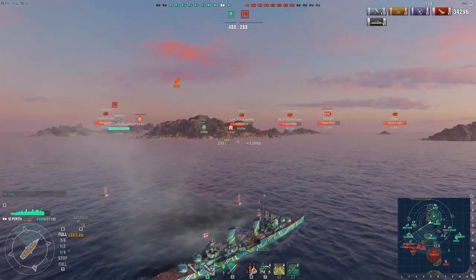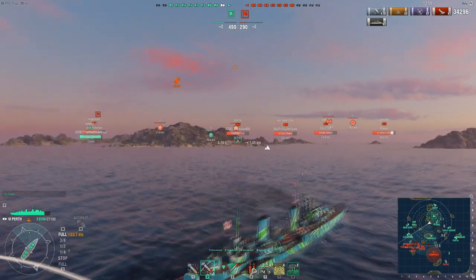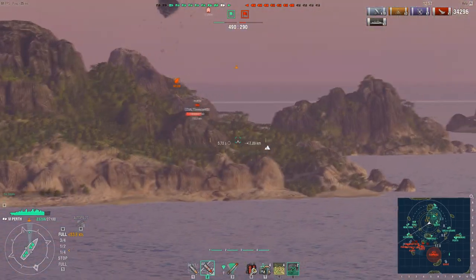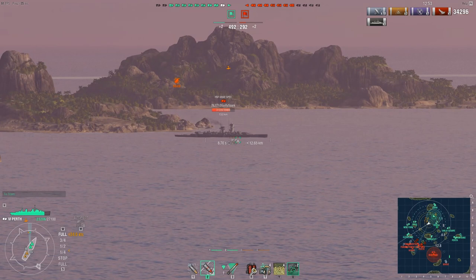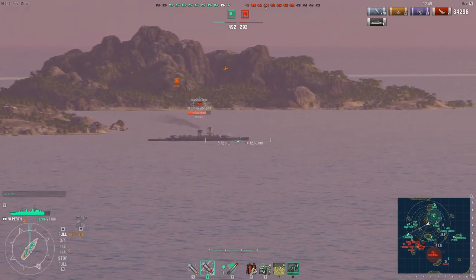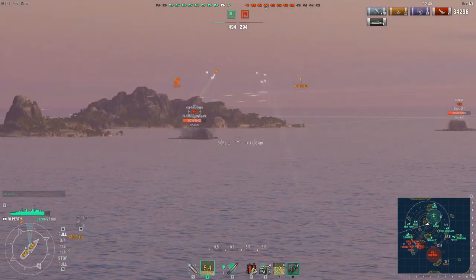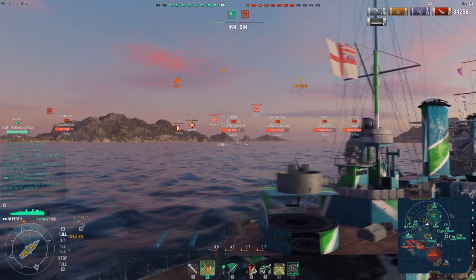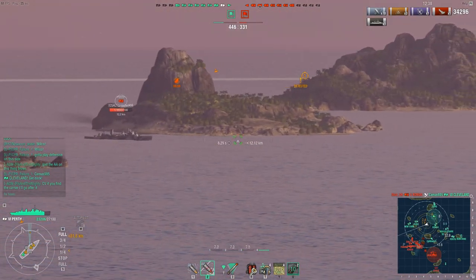Pep is laying down a smoke screen here because he was taking shots at that Boudioni and didn't want to be spotted. One of the biggest things you have to remember playing the Perth is that you don't have a heal. You are not a British light cruiser, so you don't get that heal ability. This means staying hidden, not being spotted, and not being shot at for as long as possible in the game is an absolute must.